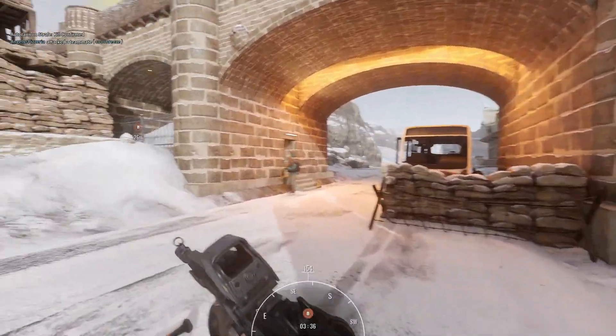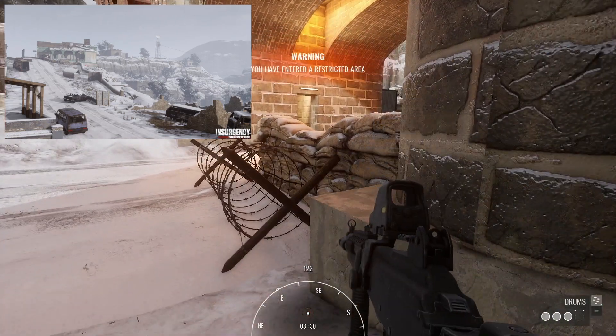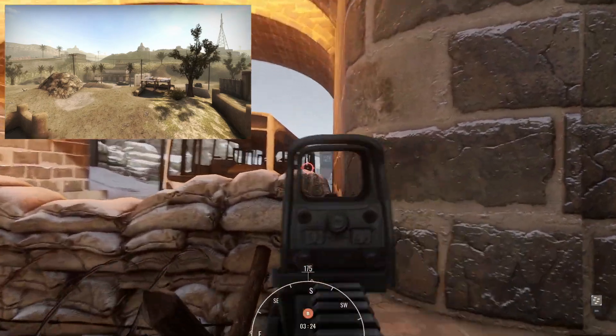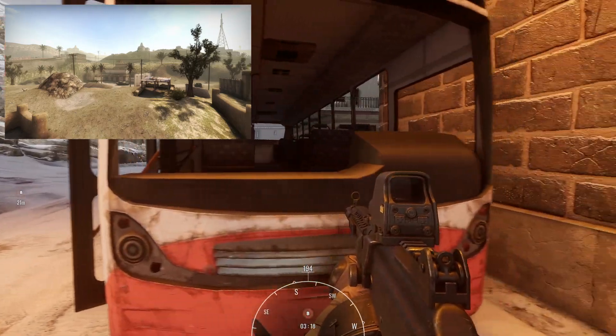There is so much to talk about in this patch, it's not funny. Let's kick off with the most obvious thing you're going to notice, which is the brand new snow map called Hillside. If you're a veteran of Insurgency 2014, you'll probably remember it as the map called Sinjar, which back then was one of the most popular maps in the game.